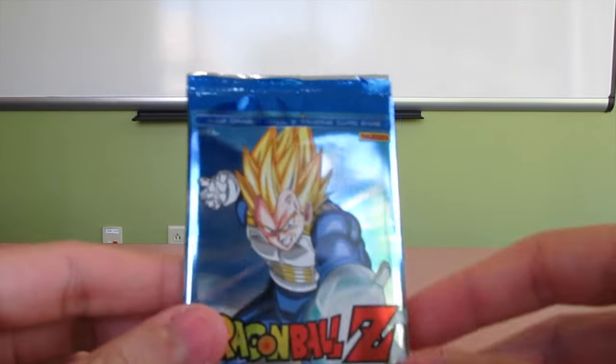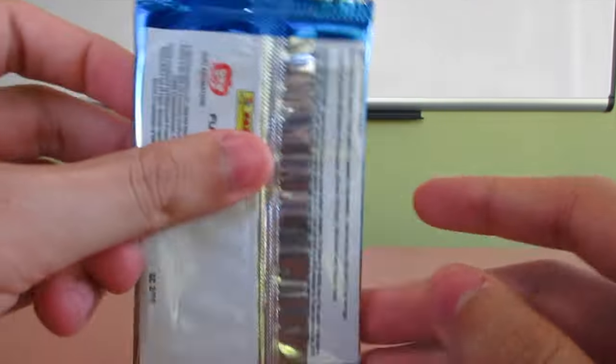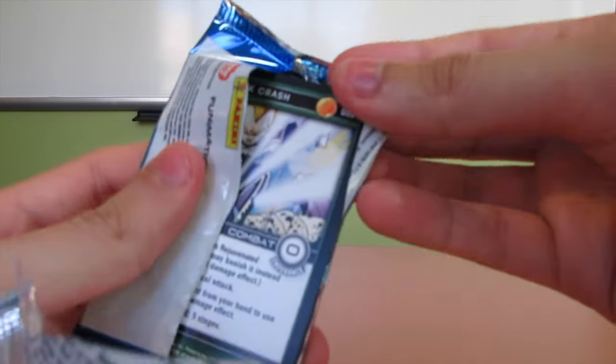Alright, they're all okay cards. Nothing really stood out to me. Maybe this last pack would be pretty good — maybe we'll get like a Goku or something, or a Gohan. Alright, the last pack is another Vegeta pack.